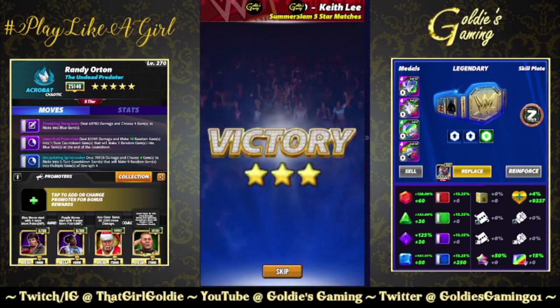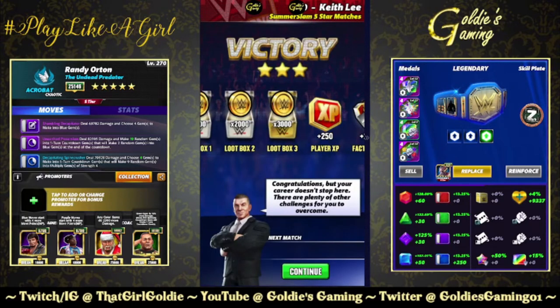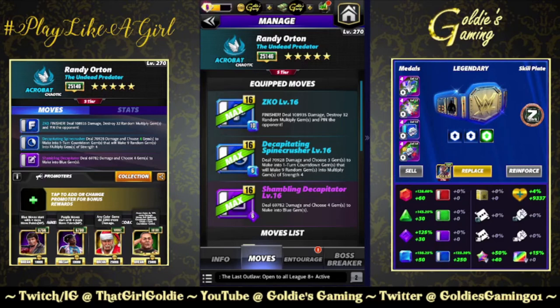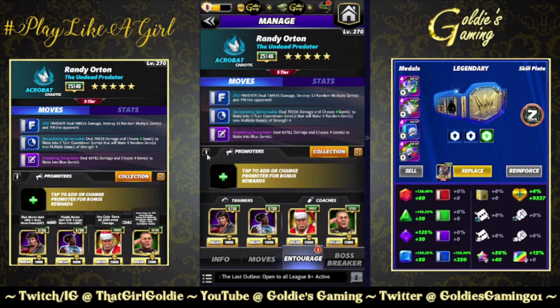Let's try a secondary version of that build. The alternate way of running it: we're taking out the second purple move and bringing in the finisher — the Z KO, 10 MP, 108,000 damage, destroy 32 random multiply gems and pin the opponent. I'm keeping the entourage intact for this one, but if you have max tour perks and your Santa Hogan is 17K and you have Mr. Perfect Showboat, you could use those two to get everything ready on turn one. That would free up a trainer spot for Matt Hardy, Mutant Bailey, to boost the finisher damage.